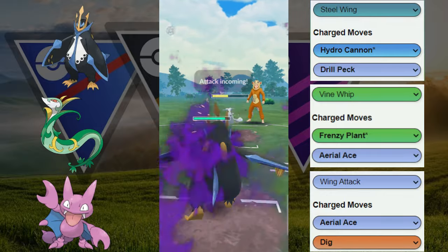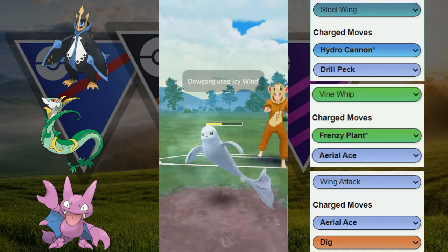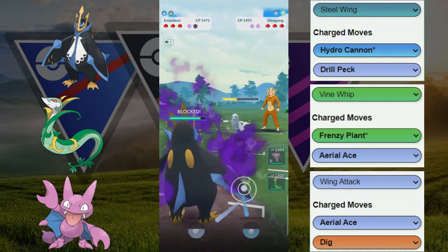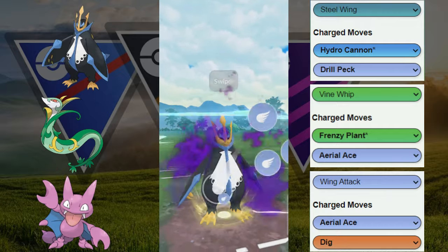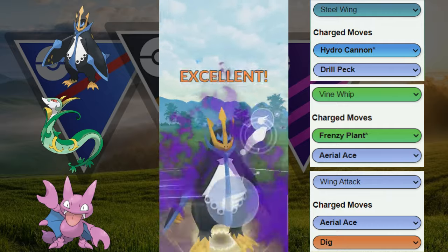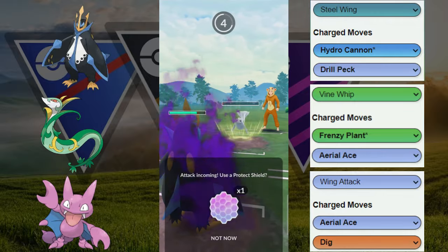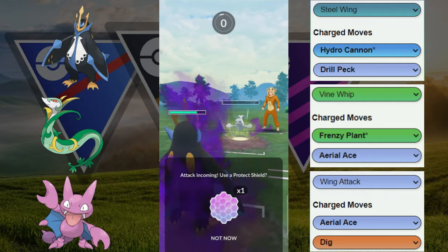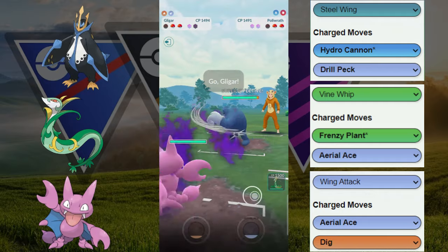Here we have the Dugong as lead. Dugong is obviously not very good against our backline — the backline is not looking forward to any Ice type — so we're going to stay in. We do get the Drill Peck to go through, but then they throw the Icy Wind bait. Nice play by my opponent.